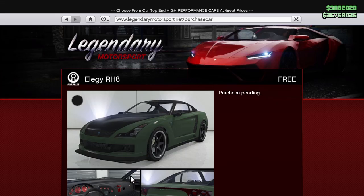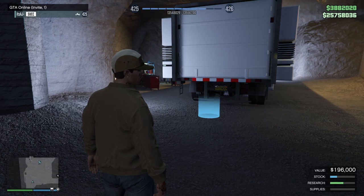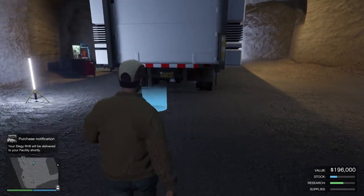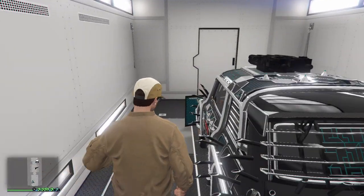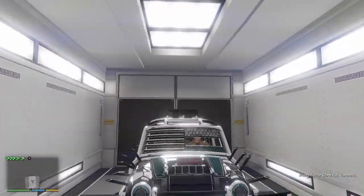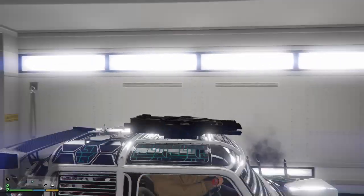Boom — those two steps are done. You're in a free aim lobby, invite only. From here, make sure the car you want to duplicate is in the back of your MOC. I'm duplicating the Future Shock AC — it sells for about 1.8 to 1.9 million every single time I duplicate it, which takes me about five to six minutes.